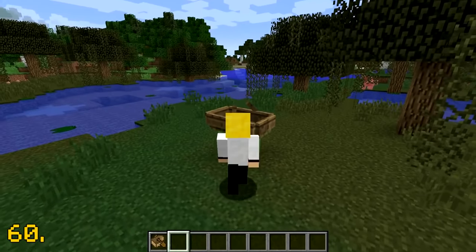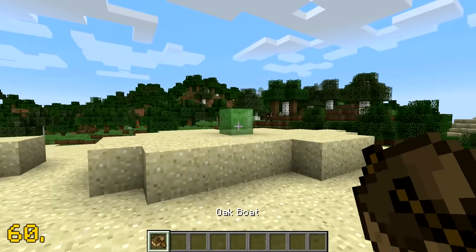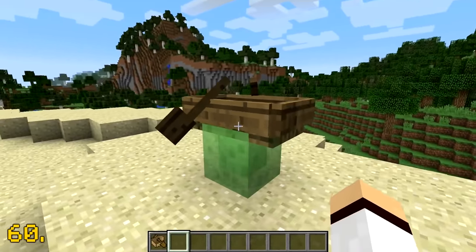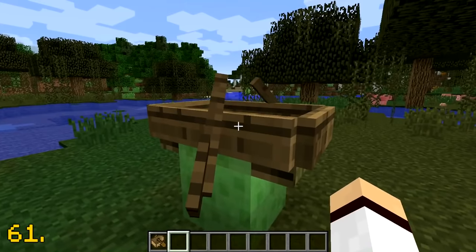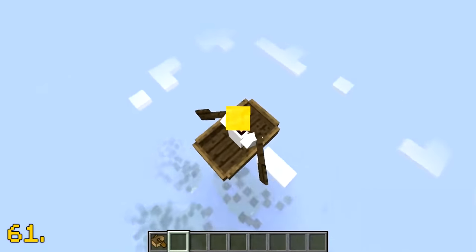In the snapshot phase for the 1.9 combat update, a glitch existed with boats. If the player placed a boat on a slime block, waited a few seconds, then got into the boat, they would be launched up into the air. Also, the longer you waited to get into the boat, the higher you would be launched, which was so cool.